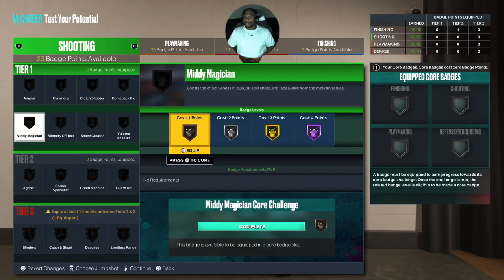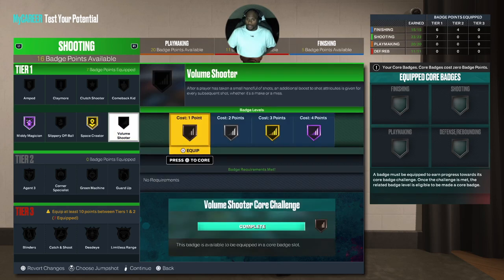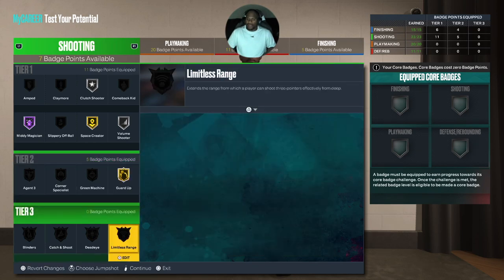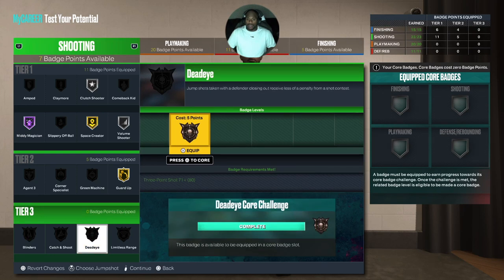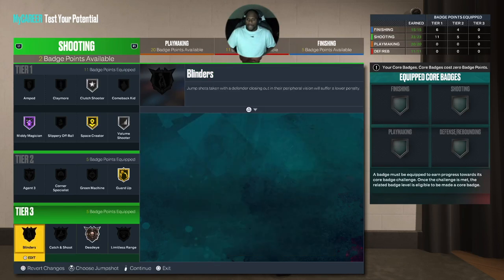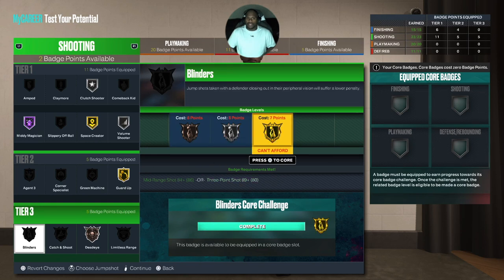For shooting: Mid-Range Magician at Hall of Fame, Space Creator — I'd say gold Space Creator — and Volume Shooter. We know he was a clutch shooter but you don't need it higher than silver. Then Guard Up at five points. You can get to tier three with Limitless — he didn't have much range but he could knock down a three. You have Dead Eye, Catch and Shoot, and Blinders. I would go Dead Eye and core Blinders for sure for T-Mac.